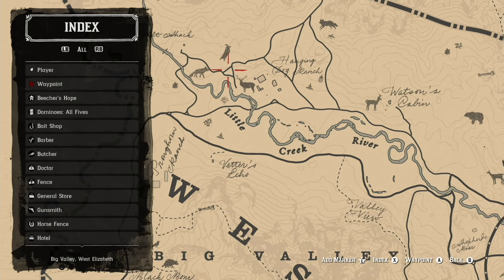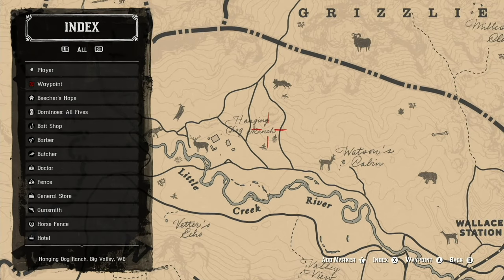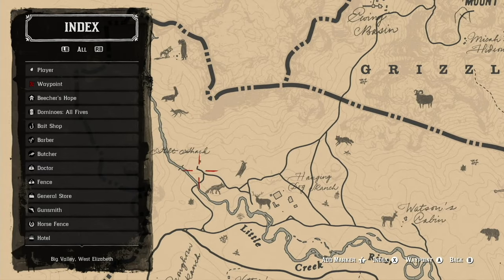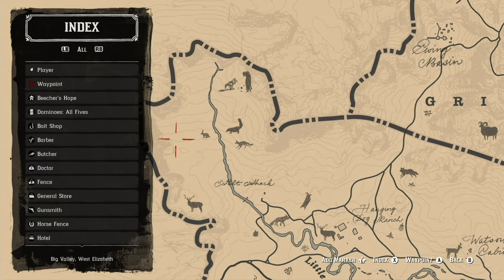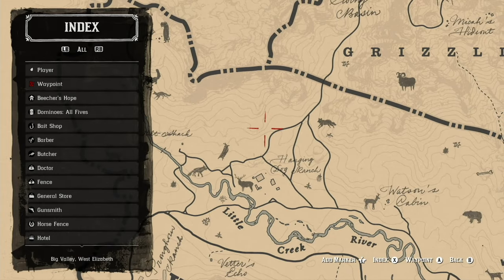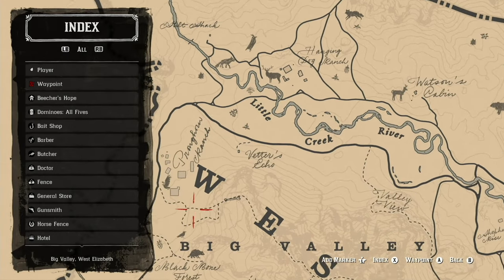Further north, north of Hanging Dog Ranch, there are wolves and grizzlies. In this area there is plenty of elk, deer, and a variety of smaller game. It's a great hunting area where you can get pelts and everything you need. Even in the Little Creek River area there is good hunting.